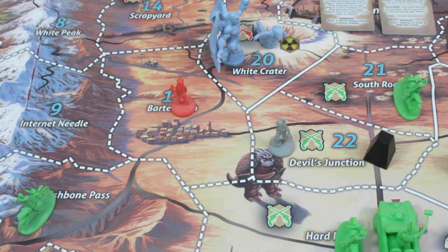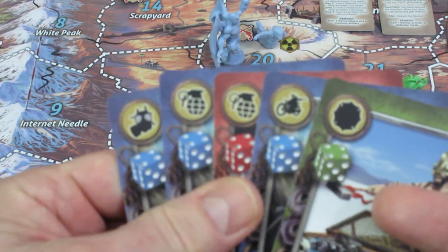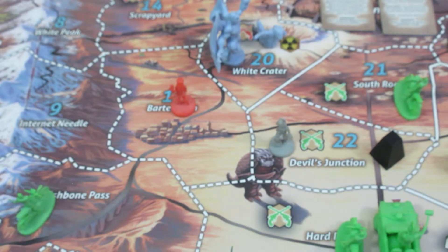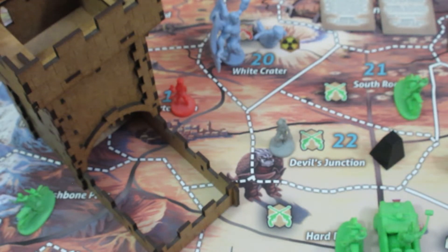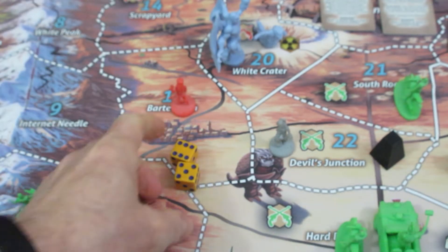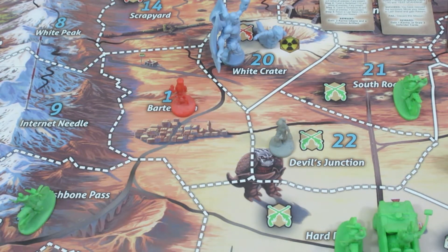She has one karma token remaining, but we're not going to use the Lightning again. For her final action, she's going to attack this oil and ammo depot — something we haven't done yet in the playthrough. She spends one crank grenade card for two dice, needing a five or six. A well-placed grenade — she succeeds and blows the oil and ammo depot sky high!